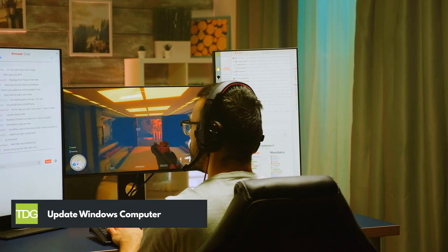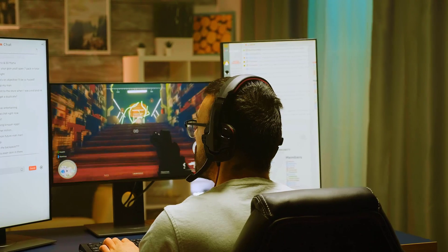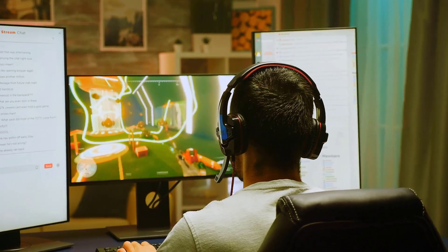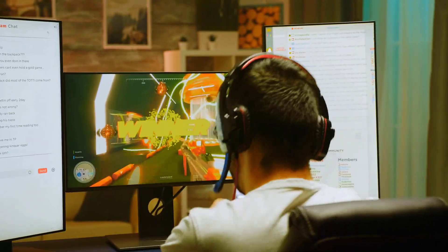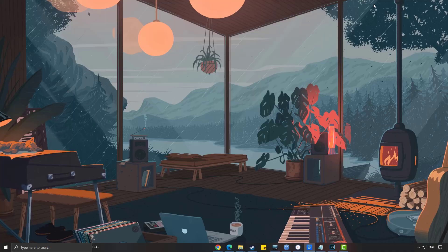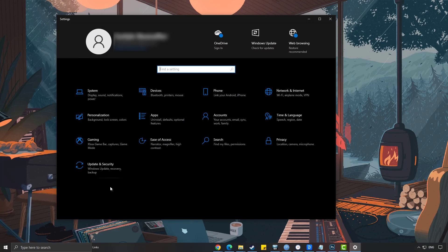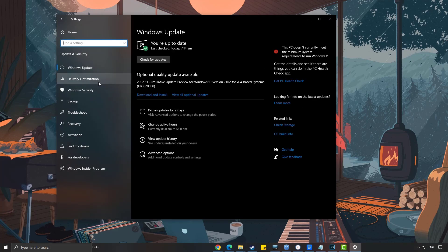Select Windows Update. Fourth solution: update Windows. Make sure that your Windows operating system is up to date. The latest versions usually feature a number of performance-related fixes, bug fixes, and DirectX updates that will improve the performance of your computer. Press the Windows Logo key on your keyboard, select Settings, select Update and Security, select the Windows Update tab, then select Check for Updates.